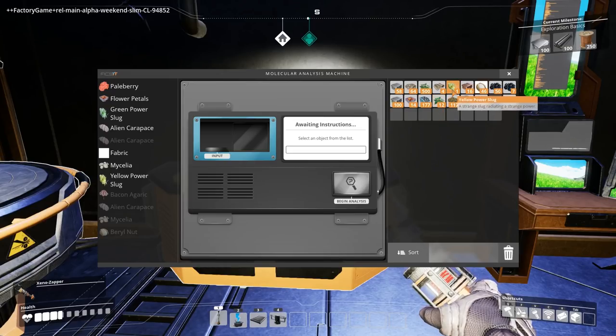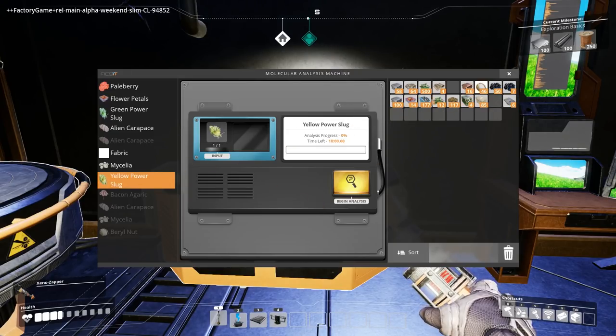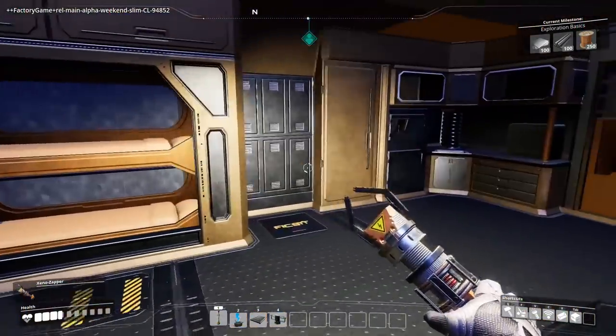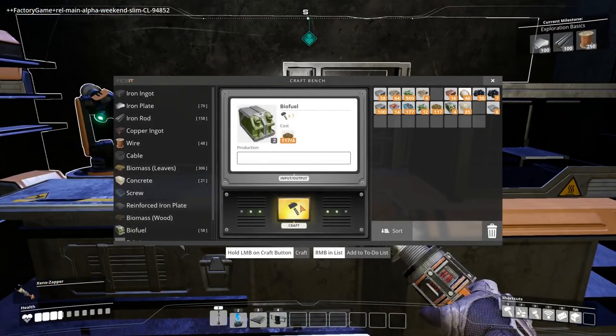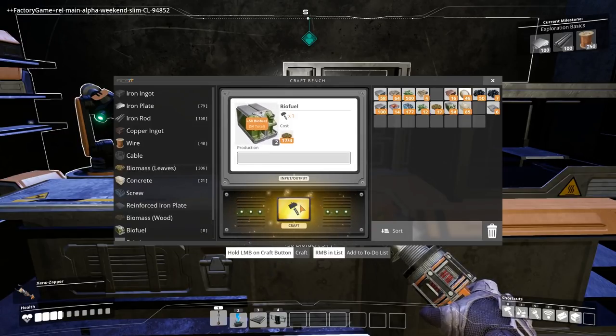I've got a yellow power slug as well that I found. Let's try that — ten minutes, that one. But now we can make biofuel from biomass, which I've started to do. So this should help make things more efficient with any luck, because finding wood is going to be a pain.